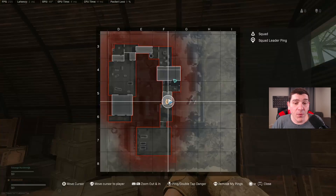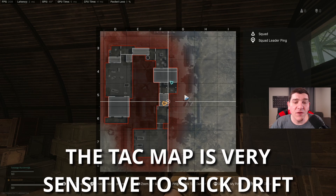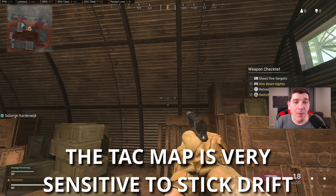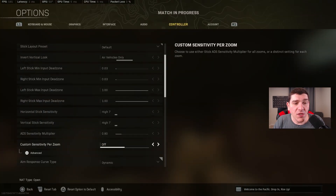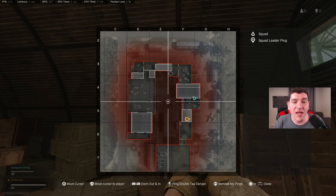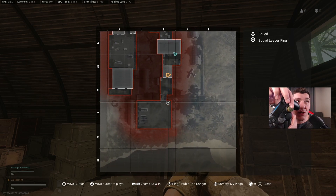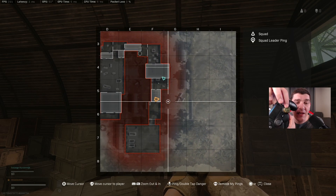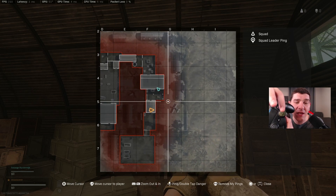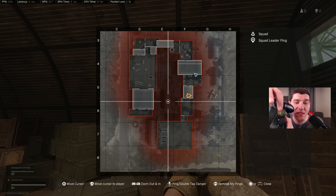We're going to go back into the game and test for it again. The easiest way to do that for the right stick is to just pull up the TAC map. You can see we've still got just a little bit of drift here — it's not very visible on screen, but it is going to impact you on the TAC map. So we're just going to go one past that on the right stick to 0.04. And now our TAC map doesn't do that. As soon as I start moving the stick, it moves on the TAC map. And as long as it doesn't drift around when you let go, that's going to be the best dead zone setting for the right stick.